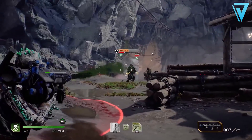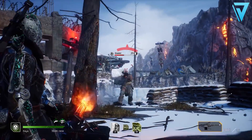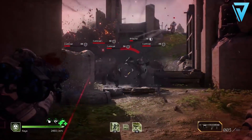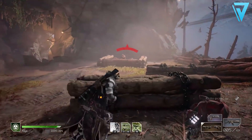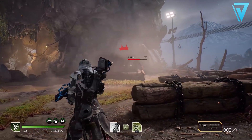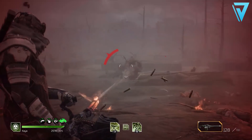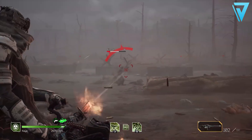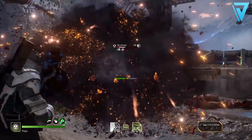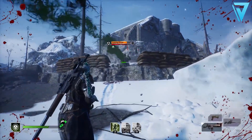The Technomancer has three class trees. Pestilence further increases weapon damage and leech effects. Tech Shaman increases health and overall damage resistance. Demolisher increases anomaly power and reduces cooldowns on ordinance skills. All three trees offer very different play styles and benefits, giving the Technomancer significant versatility.